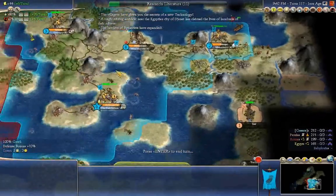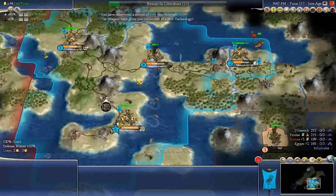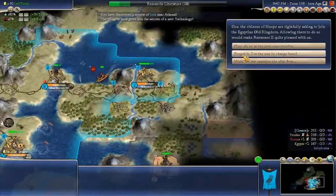Literature. About who or where I am — I'm here, I'm there, I'm everywhere. I am your Uncle Sam. We finally get a tech, and it's one we're about to research anyway. Okay, 3 turns away from the Parthenon now.